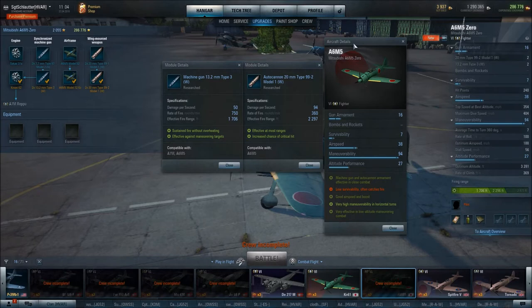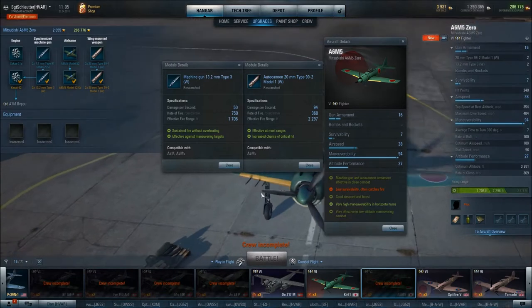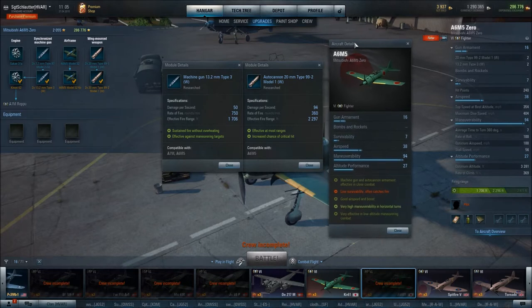Coupled with another stat we'll go over later, the gun range really does allow you to avoid heavy fighters, flip around, and get your shots on before they get out of range. These guns are really effective in close combat, but they're also pretty effective at mid range — they're not as short ranged as some of the other guns, especially at this tier. They're not exclusive to close range, and that's really a nice feature of the A6M5.